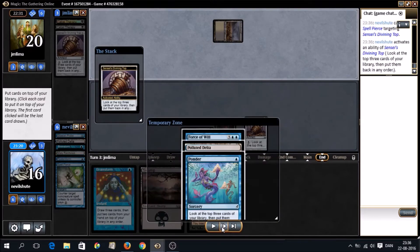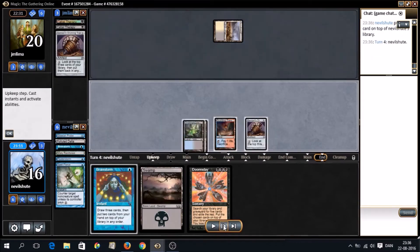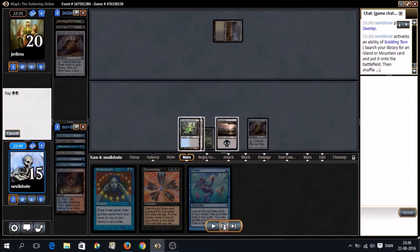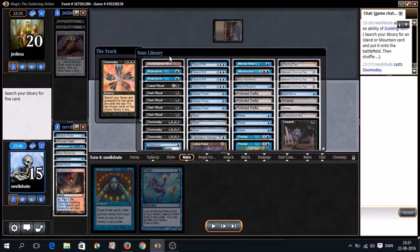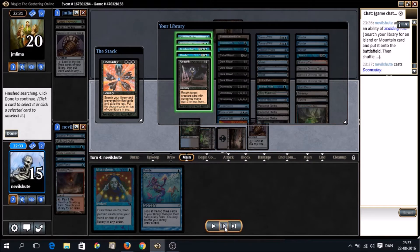So let's look with top — decent, I guess. We probably want the Ponder. We've cracked a fetch — we can just cast the Doomsday here. We're under no pressure. The worst thing that can happen is them drawing a green source so they have Abrupt Decay open, but we can make a pile with Misdirection. It could potentially also be annoying for them to Abrupt Decay our top, but that's less of an issue because we just draw the top, replay it, and wait a turn. So we make a pile with Predict, Unearth, Misdirection, Lab Man, and a Gitaxian Probe.